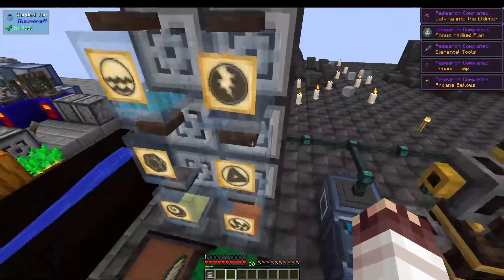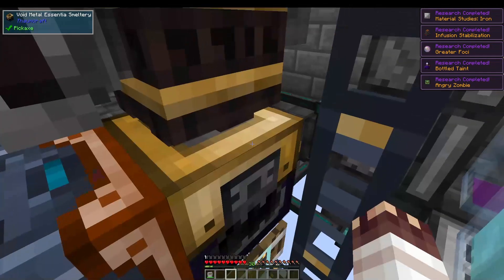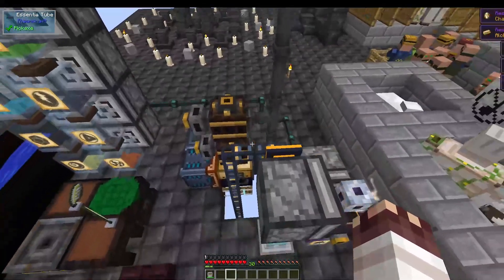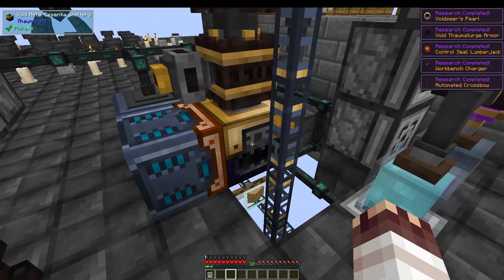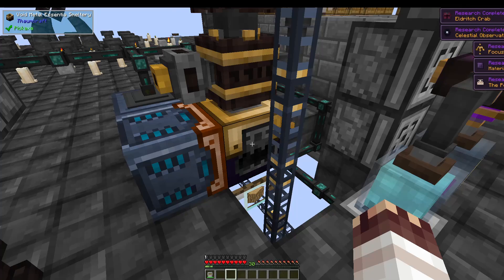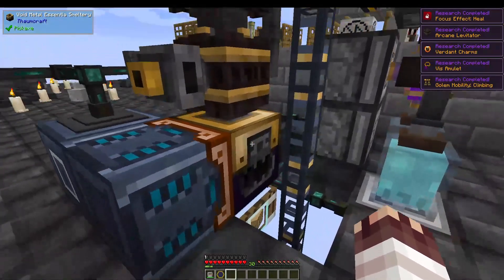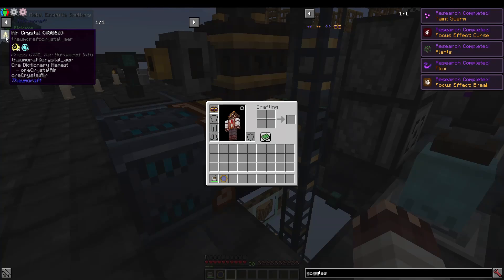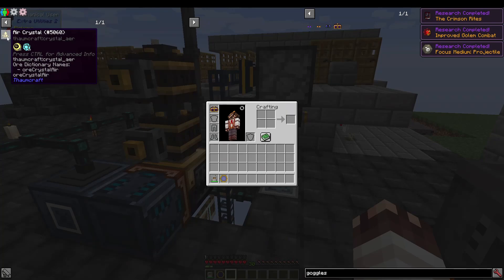What's the issue with filling up so many warded jars with all of the essentia from so many crystals like Arch and I did early on? What bit us so hard? Well, the basic essentia smeltery turns 20% of all smelted essentia into flux and dumps it directly into the atmosphere. Processing dozens of Thaumcraft crystals, each of which is worth 25 essentia, releases at least four flux into the air with every crystal processed.